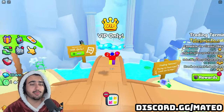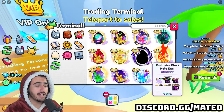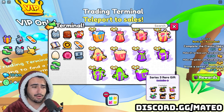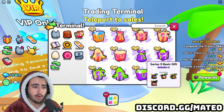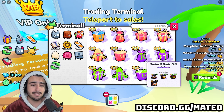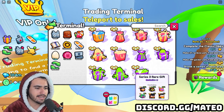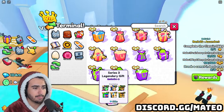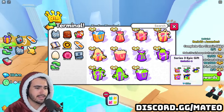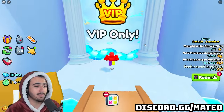Next up we have the Series 3 DLC gifts that were supposed to be added in tomorrow's update, but they actually got leaked into the game already. If you go into the trading terminal, you'll see these Series 3 gifts are somehow already in the game. It's very unclear whether this was supposed to happen — it looks like something on the back end was accidentally put in early — meaning all of these huges and pets are already in the game and starting to sell. It's specifically the Series 3 epic gift and the Series 3 legendary gift, so those exclusives are obtainable right now.